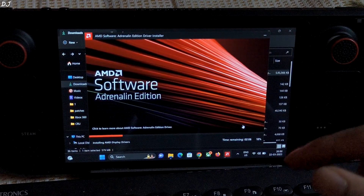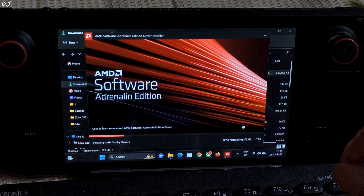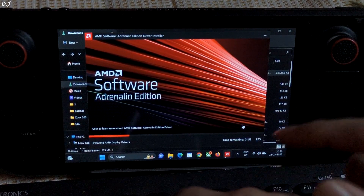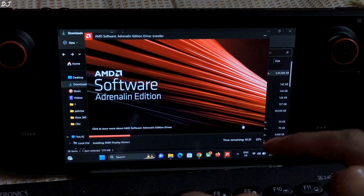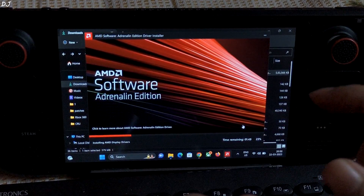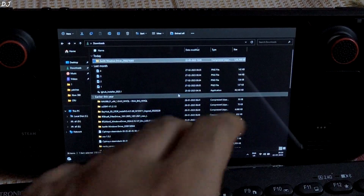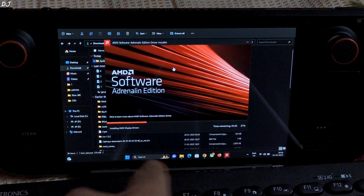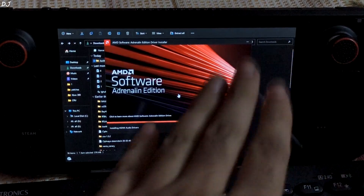With the previous Windows APU driver, I was never able to get the PC Game Pass version of Monster Hunter Rise working on my Steam Deck — it always crashed at startup during shader cache compilation. After updating to the latest GPU driver the game should work. During installation the display will flicker; that's normal when updating GPU drivers.